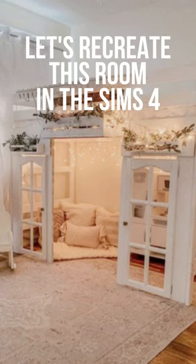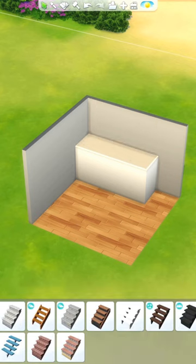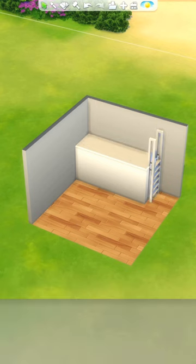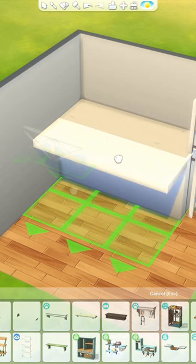Today we're recreating this bed in The Sims 4. So far I've only made platform beds using the tallest wall size, but today we're going to be using the shortest wall. To start off, I added a 1x3 tile platform and a ladder instead of stairs.